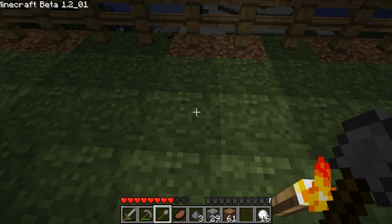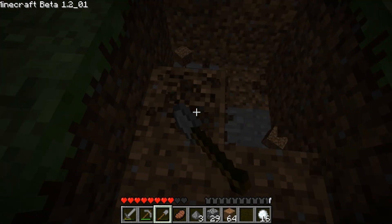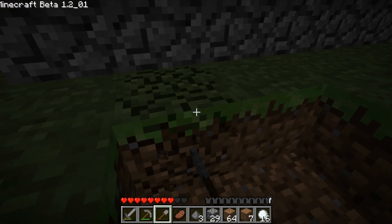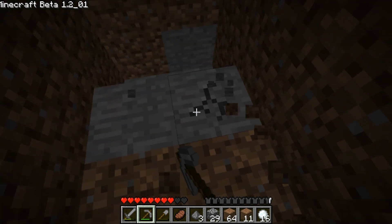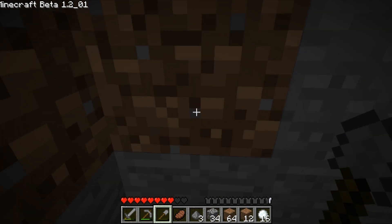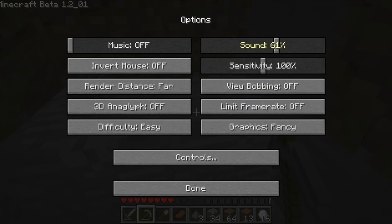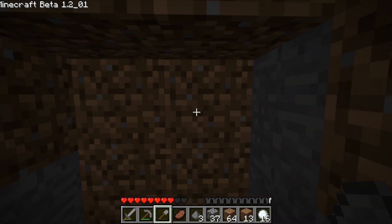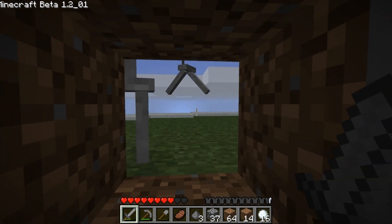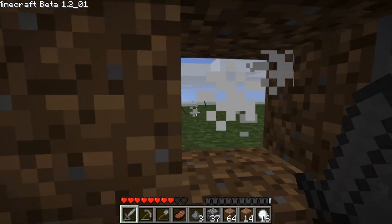So what we're going to do is start here and dig downward like this. This is actually what is called a murder hole. The reason for these is that you get a nice view of the mobs without them getting a way to attack you. As you can see, we can see their feet — they cannot see us. So all we're going to do is attack them like this, and as you can see, they're pretty much just dying.